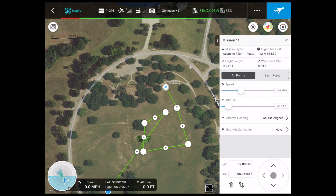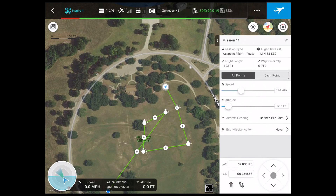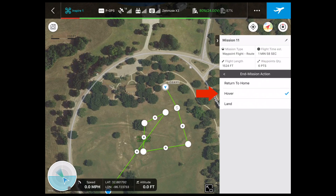Speed is okay for a slider, I suppose. Let's jump down to aircraft heading. Do you want it course aligned — meaning the drone will spin and point to the next waypoint as it goes — or do you want defined per point? I tapped on defined per point, and you'd think it would force you into each point to configure it, but it doesn't, so I'm not going to fly it to find out how it reacts. I'll go back to course aligned. And then the last thing we need is our end mission action — by default it is set to hover. You can select return to home or land. I would suggest hover or return to home; be really careful about where that last point is if you're going to tell it to land.